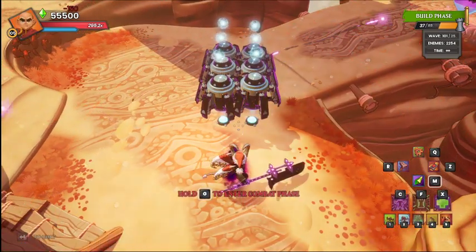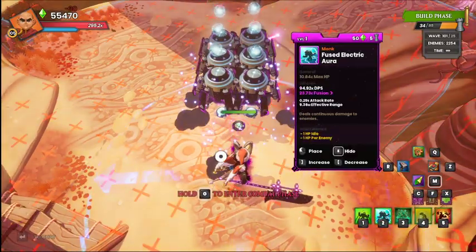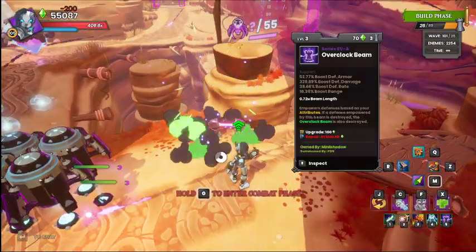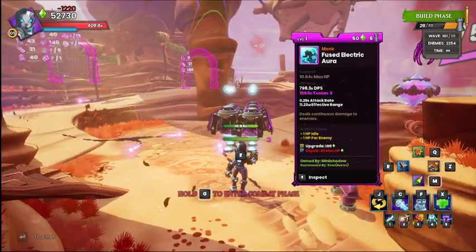At the end of the stack here, we're going to place an Ensnare and an Electric Aura. Throw a Buff Beam off to the side — this Buff Beam is strictly for the Electric Aura.